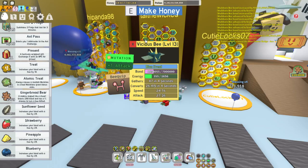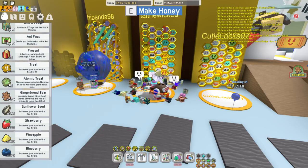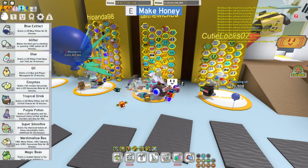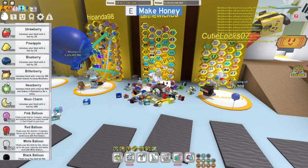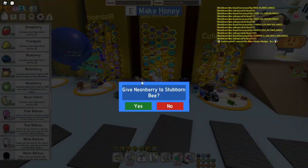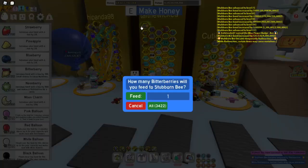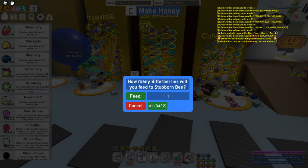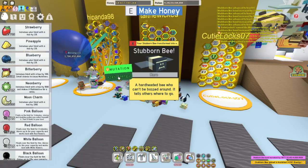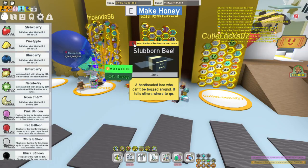Let's see where we're at on our vicious bee — I need to mutate it. I could give it an atomic treat, but one thing I like to do to increase their bond, since I have them, is give them a neon berry first and then start feeding them bitter berries. They usually do about a hundred and eleven. Plus twenty-four energy mutation on my stubborn bee.